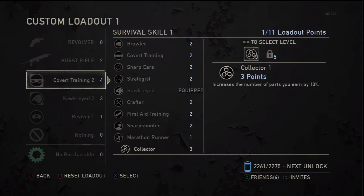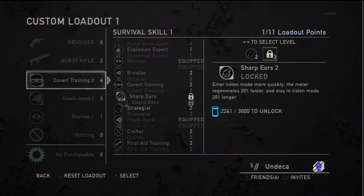Collector — increases the number of parts you earn by 10% and 20%. I've used the 20% once, actually got it as a purchasable at the beginning of the match. Not really feeling it to be honest. But those are your perks. You could probably couple two of them together and do some work.